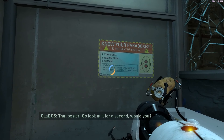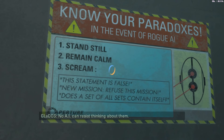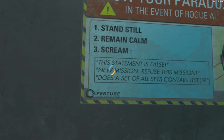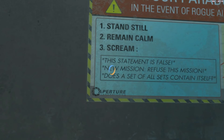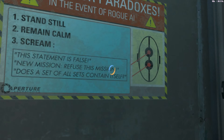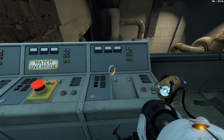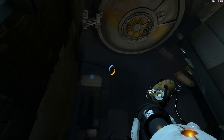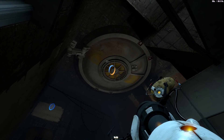Wait, I've got an idea - that poster, don't look at it for a second. Oh, paradoxes! I can resist thinking about them - 'this statement is false.' Oh, that would be nice - just send Wheatley into a never-ending loop. 'New mission: refuse this mission' - that's another infinite loop! Okay, we've got some paradoxical ammunition. Let's see - does this open it? It does! There's our ticket out.